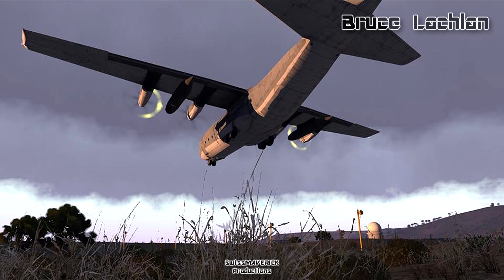Bruce sent me this nice screenshot of a C-130 landing on Stratus. I'm pretty sure he uses the all-in-Arma mod, which lets you use Arma content such as maps, vehicles, and units with the Arma 3 engine.